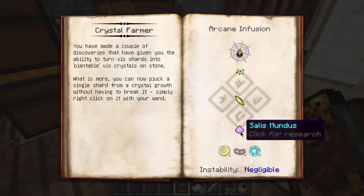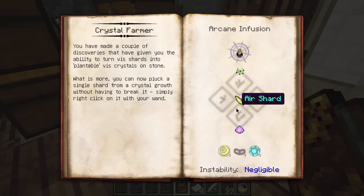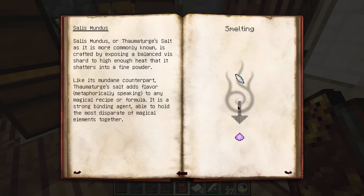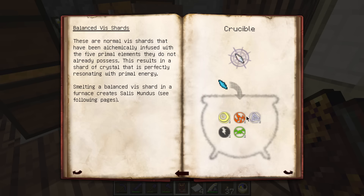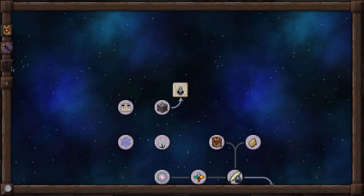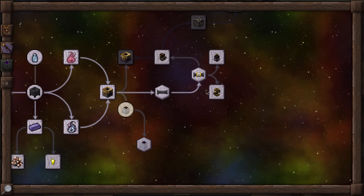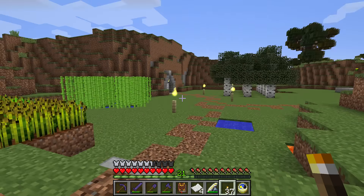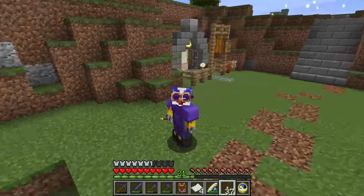Various crystal types have different instabilities - the tainted one is moderate, of course. It involves an infusion recipe. Salis Mundus is what I was going to cover - you need to burn balanced shards, and the recipe for balance shards is kind of crazy. What I want to do starting soon, probably between this episode and next, is basically start breaking down a heap of stuff to build up a lot of essentia. Long-term goal is to get a new hobbit hole as an essentia storage area, but that will all have to be in future episodes.